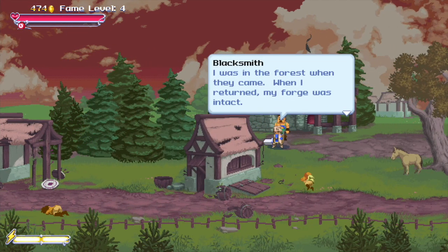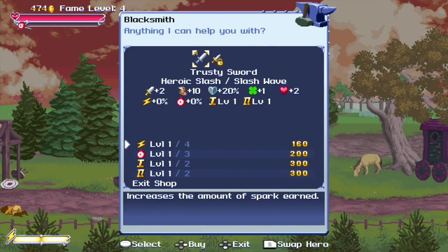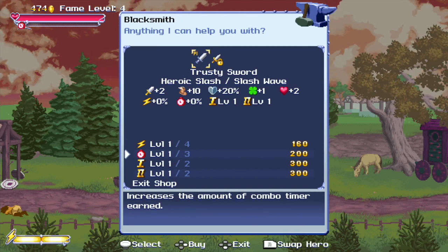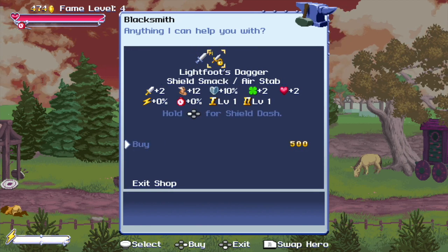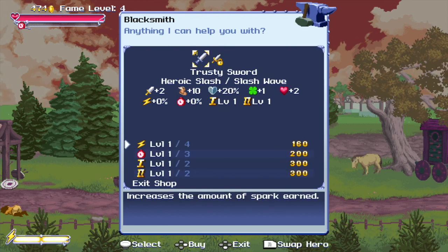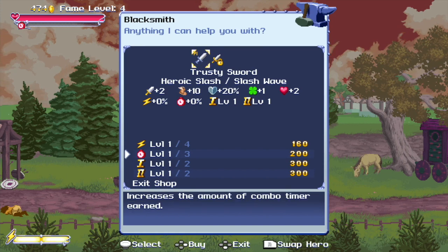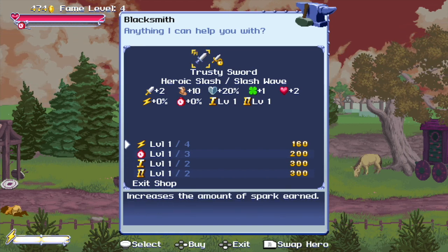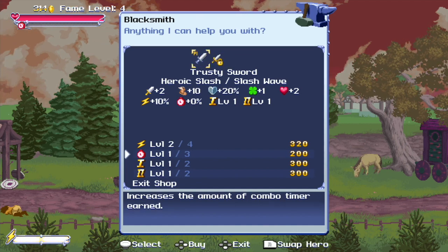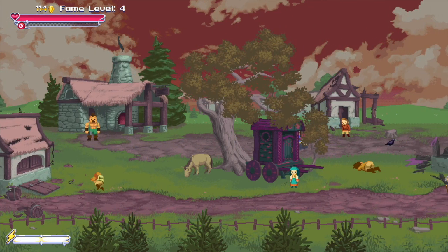Obviously a bad place. The forge is still open though. What we want to do here is begin to upgrade our sword, or you can buy Lightfoot's Dagger which will allow you to do different things. Later on you'll unlock a mace and other things. I think it might be good if we increase the amount of spark, as well as the amount of combo time. That will help us in the long run.